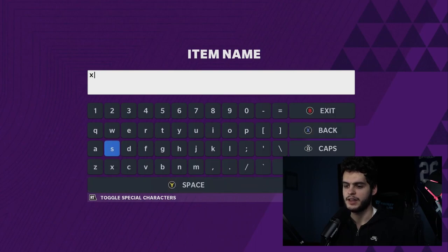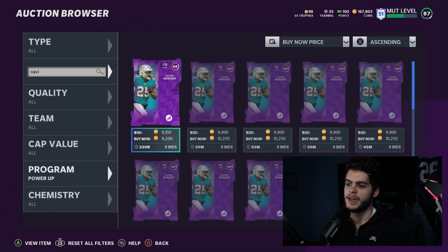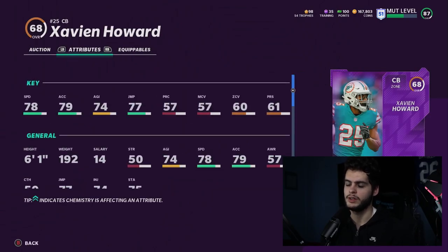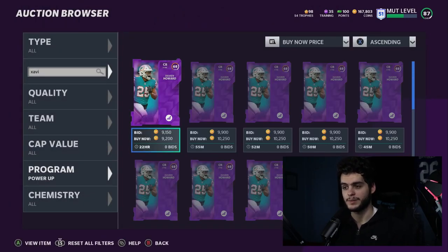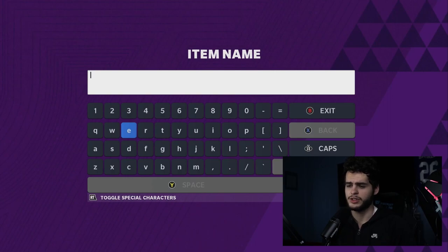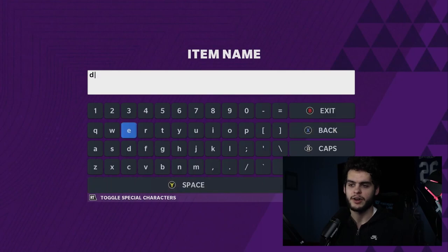Xavien Howard only has an elite power up right now, which is kind of odd, but people are confident he'll get a Team of the Year card. His power up currently has a 78 speed, but a new card would likely push him to 95–96 speed with great zone, press, and man coverage attributes. At 9k he's a bit expensive — try to snipe him for 5 or 6k on the Madden app.